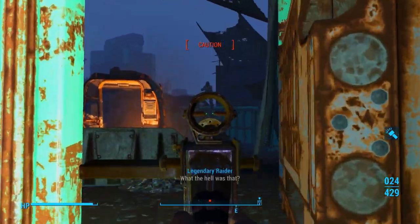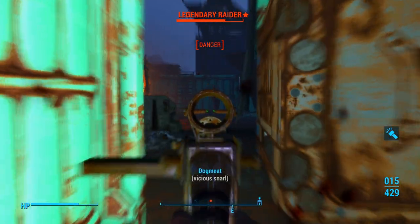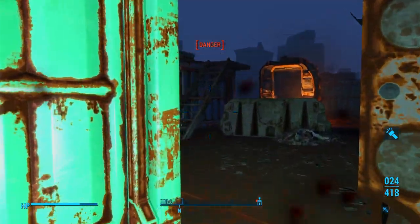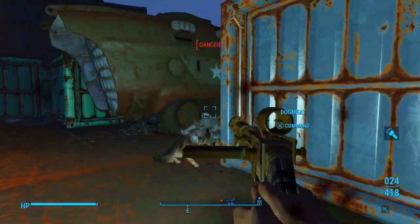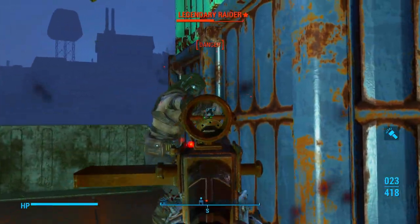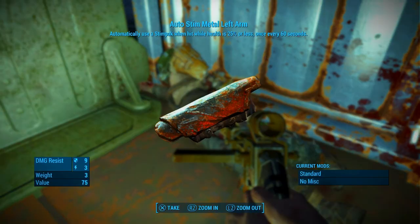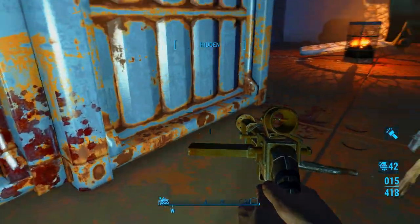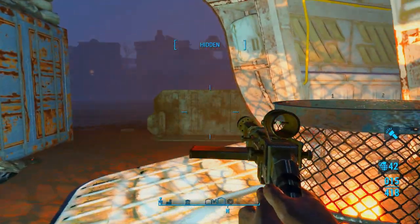Had a ton of stuff on me. Got a legendary raider. That's a pretty decent one to have — where you just automatically use a Stimpak when you're at low enough health.